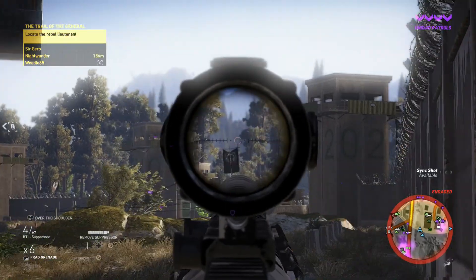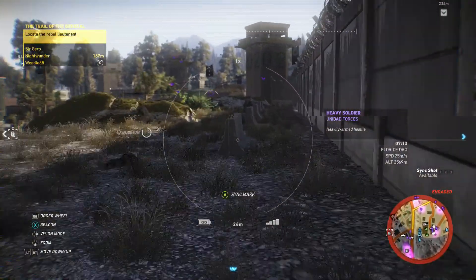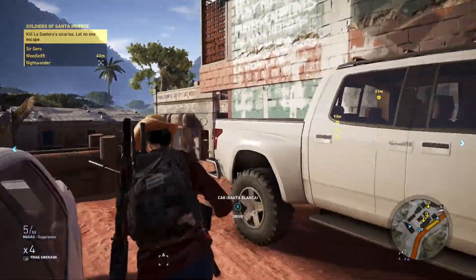Your series of main missions each apply to taking down a local Bouchon, which leads you to their boss, and once enough bosses are taken down, you can go after the next tier leadership before finally getting information on the top dog, El Sueño.